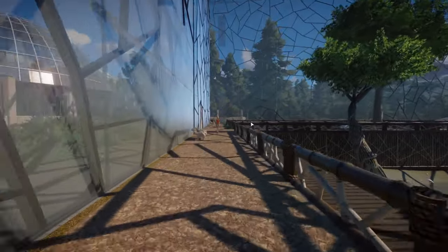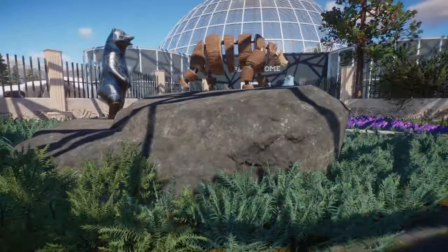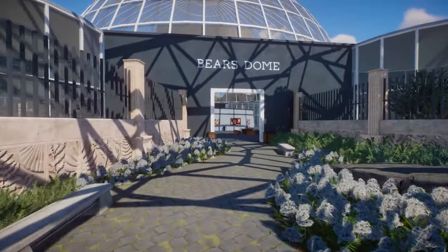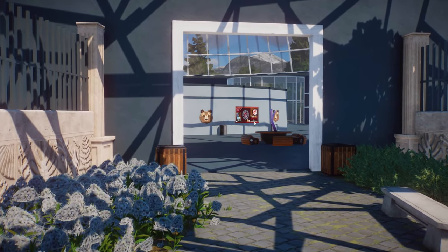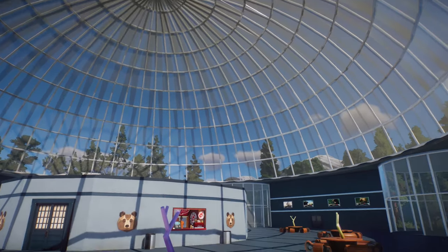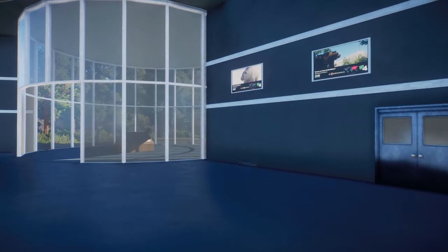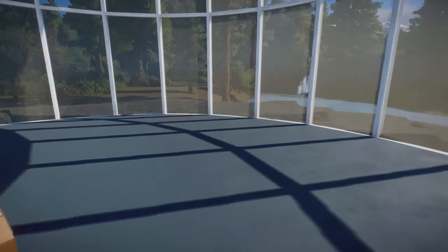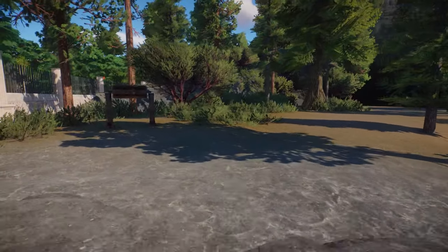If you want to take a look at this zoo yourself, there's a link in the description to the Steam Workshop where you can download it. In the meantime, we're going to take a look at the Bear's Dome. We enter the building from this side — another really modern building. A lot of glass — I always like that. Lots of information about the animals, and I'm guessing this is a viewing area for the grizzly bear. Let's take a look — this is the habitat for the grizzly bears.